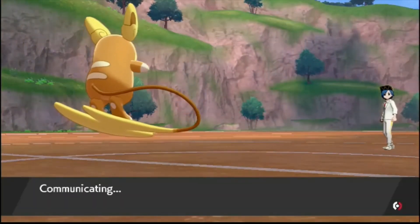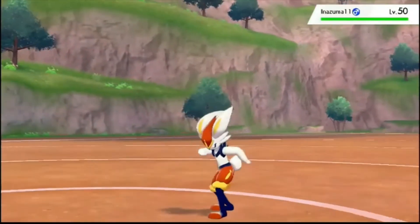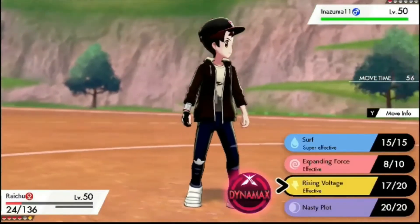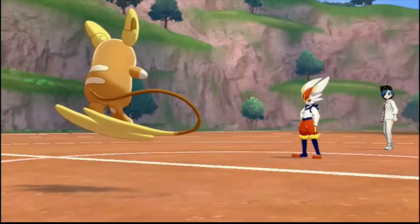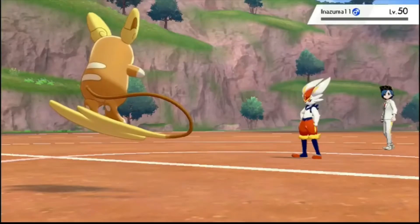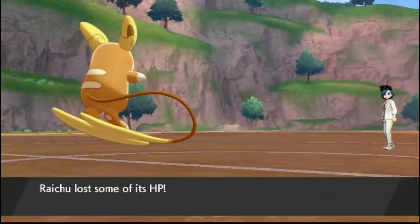Life Orb damage. He's got just Cinderace left, which will be faster than me and will probably pick me off here. The rest of my team can handle this if I die, so let's just go for the Surf. I'm faster! He must be Adamant and without Scarf. And Surf just picks up the kill. Let's go, Raichu — a little sweep at the end there, even without all the conditions. Raichu finishing off. Great first battle. 5-0. Let's get another one.